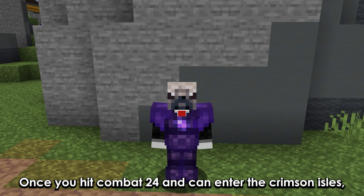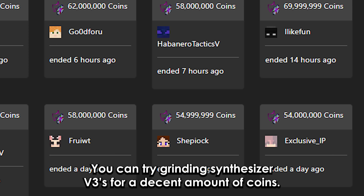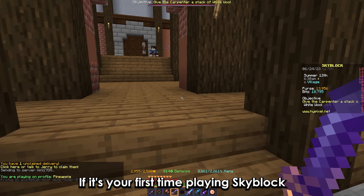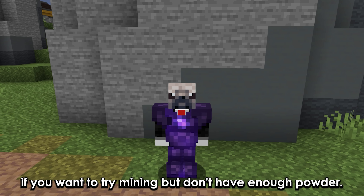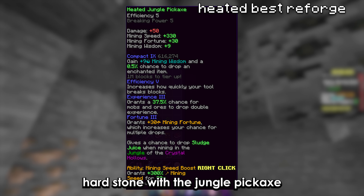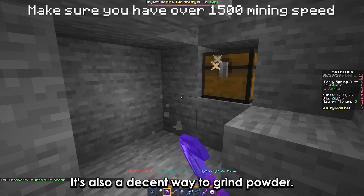The Aurora Staff is really OP as it doesn't have any requirements and deals a lot of damage for how cheap it is. Once you hit combat 24 and can enter the Crimson Isles, you can try grinding Synthesizer V3s for a decent amount of coins. If it's your first time playing Skyblock, you should always claim your free booster cookie. If you want to try mining but don't have enough powder, I recommend mining Hearthstone with a jungle pickaxe, as it allows you to drop sludge juice, and if you level up your mole perk, it's also a decent way to grind powder.